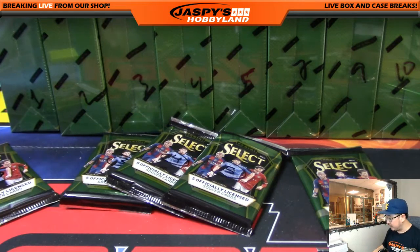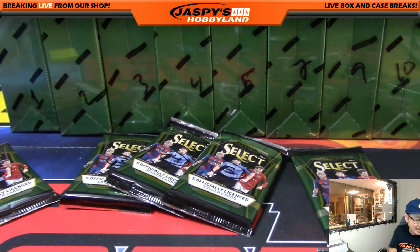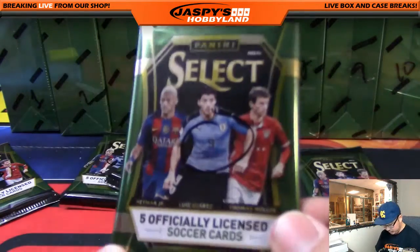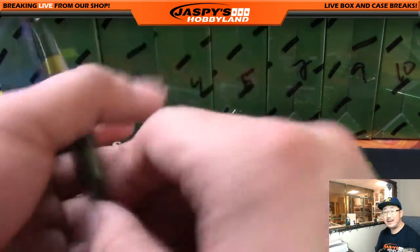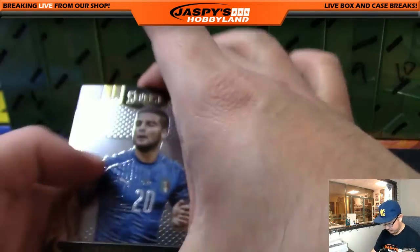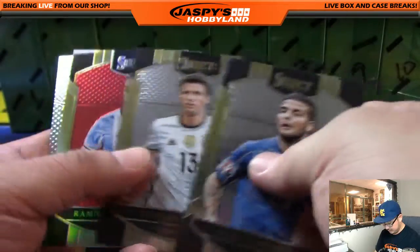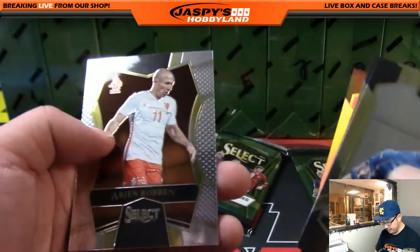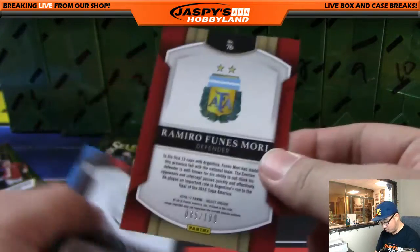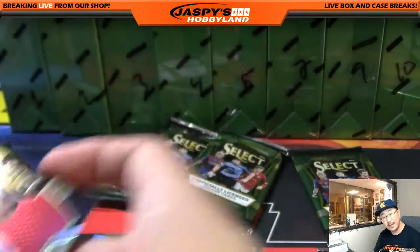We're going to skip Yeremian for the time being so we can jump ahead to Robert Rincon with pack 9, who also had last spot mojo. And that would be Luis Suarez's number — pack 9. Good luck, Robert. We've got a Refractor for Mori — and that's it, but that is numbered out of 199. So let's sleeve that up for you. Thank you.